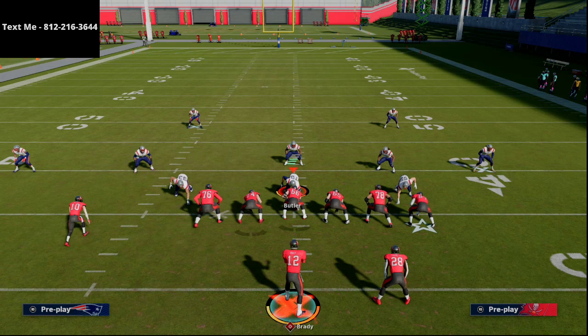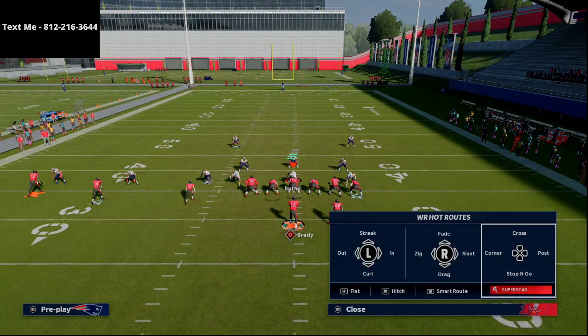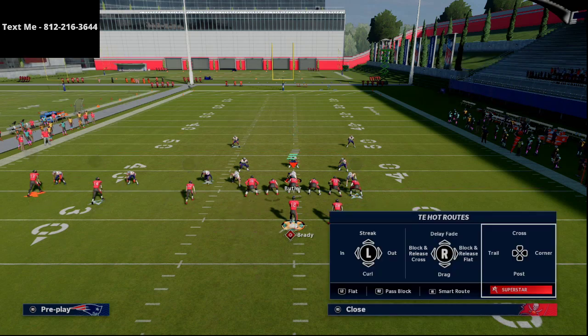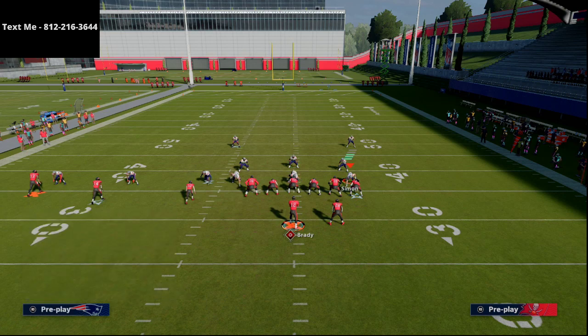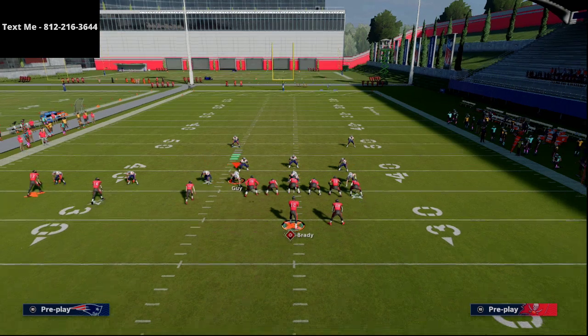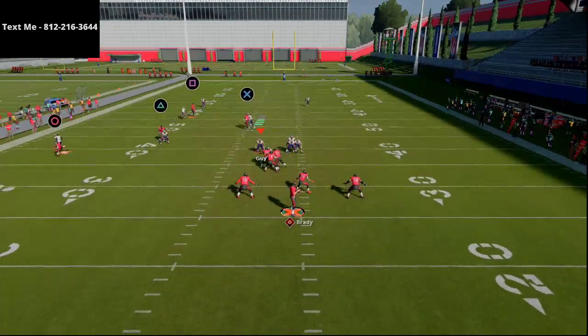Pats Y In is one of the best plays in Madden 21 because literally no defensive coverage will guard that post route. The best chance they have is man coverage, but even against man — if you have a receiver with decent route running, over 90 deep route running, this route becomes much more effective. Even without 90 deep route running it's still effective, just not as much.